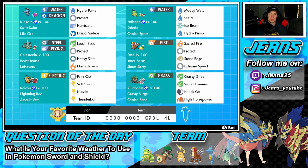Middle left is Celesteela, an Ultra Beast with Beast Boost ability and Leftovers for HP recovery. It's a Steel and Flying type with Leech Seed, Protect, Heavy Slam, and Flamethrower — great for stalling battles with Leftovers and Leech Seed combo. Right next to it is Entei with Inner Focus, Shuca Berry, Sacred Fire for STAB, Protect, Stone Edge for coverage, and Extreme Speed for first-turn priority. Bottom left is Raichu with Lightning Rod ability, Fake Out, Volt Switch, Nuzzle, and Thunderbolt.